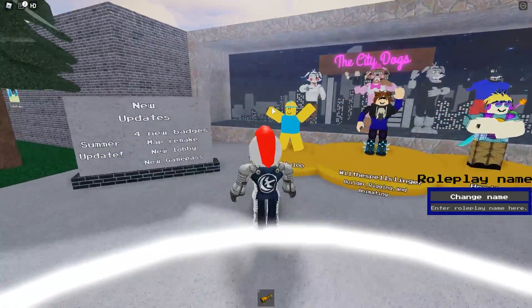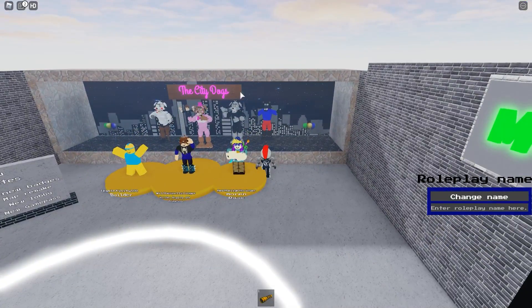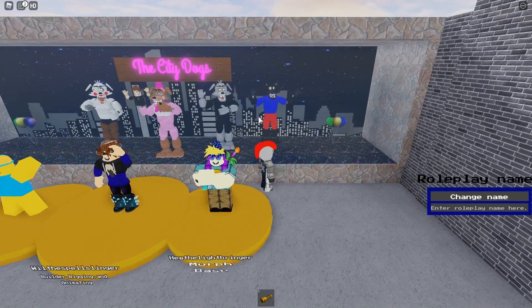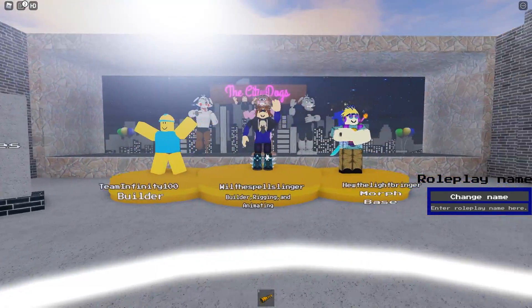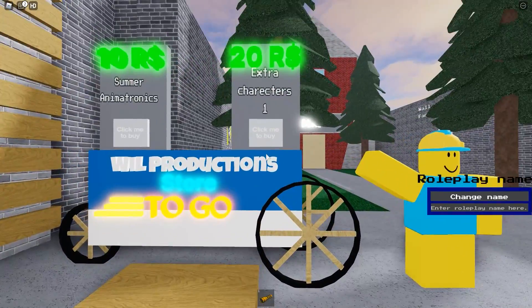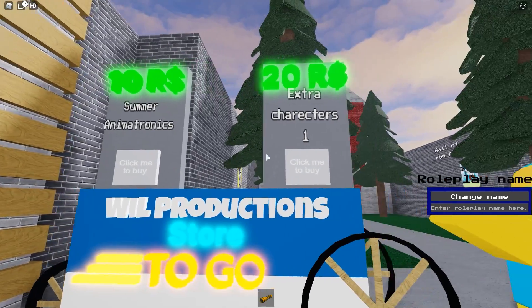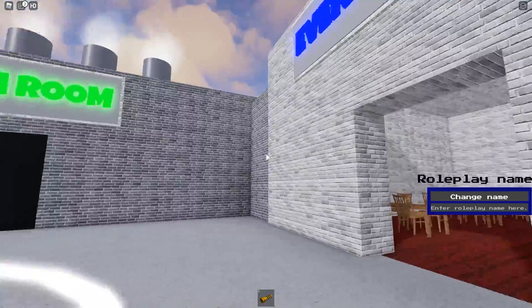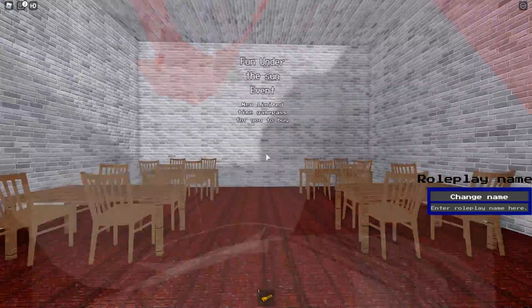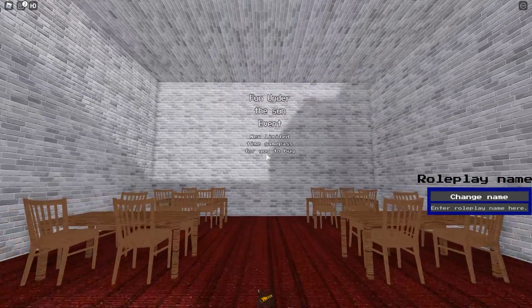The lobby is way different than before. I really like this — City Dogs, all the animatronics are chilling and dancing. We've got the creators right here, the update board, and you can buy the game passes right here. The new one is only 10 Robux, the other one is 20. And here's the event room — Fun Under the Sun event, new limited time game pass.